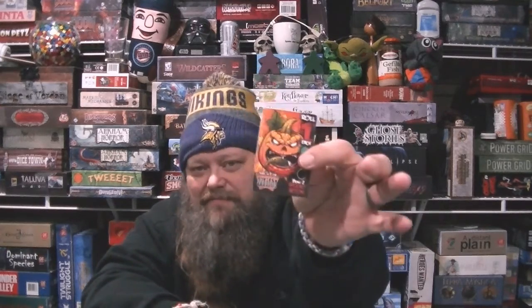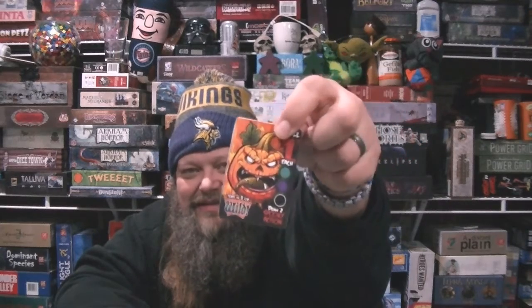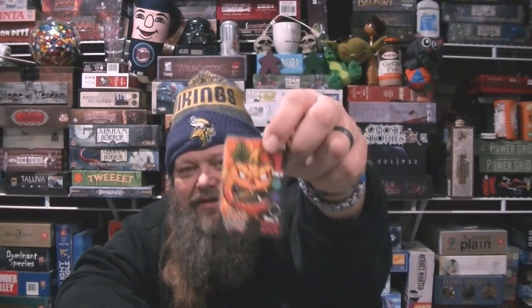I want to mention the art again. This is a prototype I received, so card quality can only get better. I love the detail — my son pointed out that the pumpkin has a tongue that's actually a rotten carrot. I looked at it and thought, yeah, the designer asked, "What would a pumpkin use for a tongue?" A rotten carrot. Makes sense to me.